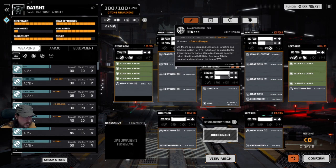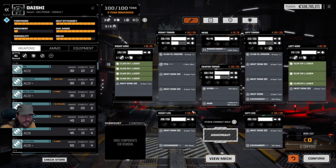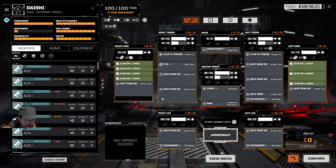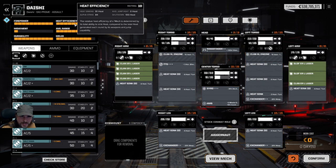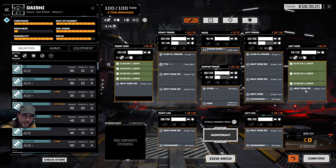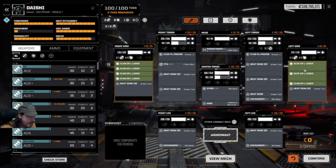I've also got a targeting computer in the Daishi, and three minus-20% weapon heat exchangers — because this is a Daishi and it can fit everything. Look at that heat efficiency: sinking 91, but my alpha strike is 84. This is set up for when I finally get that extra ER Large in there. At the moment I'm sinking more heat than I can generate, which might seem crazy, but I will probably be about breaking even when I've got all the Clan ER Larges in. That's going to be crazy anyway — so that's the Daishi.